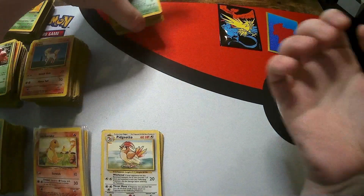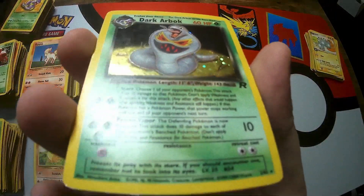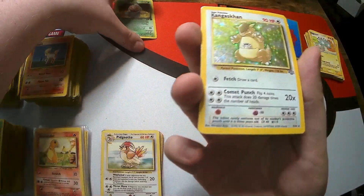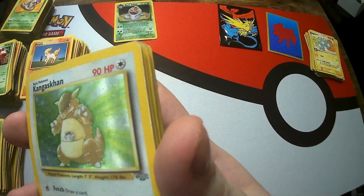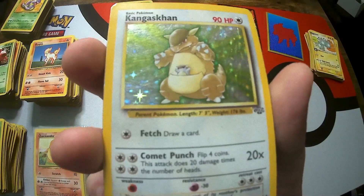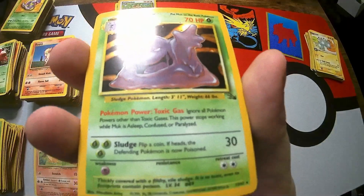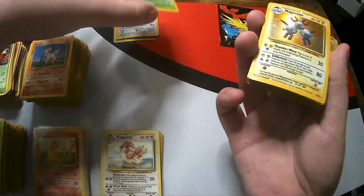Now we get on to the holofoils - hopefully some of these are in a bit better condition. This Dark Arbok to start - doesn't actually look in that bad condition apart from a scratch right there. Still an awesome looking card though. A Jungle Kangaskhan this time as a holo - bit of holo bleed on the right side, but still one of my favourite Pokémon. Just seeing these cards again when I thought they were all gone - absolutely love it. We have a Muk - good old Fossil Muk. This one isn't too bad apart from a slight bend to it.